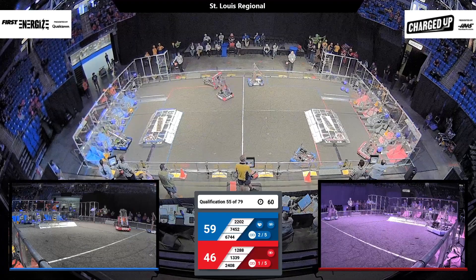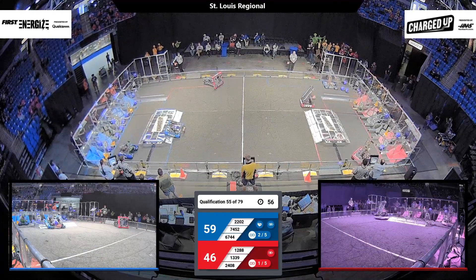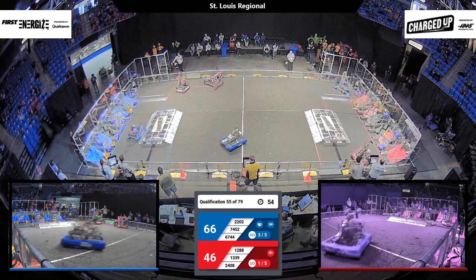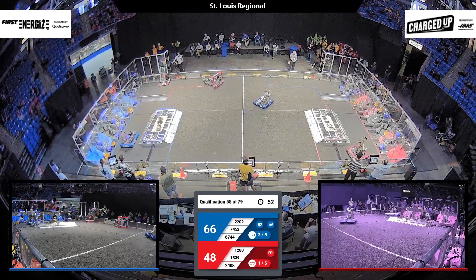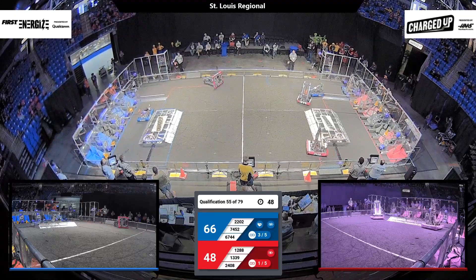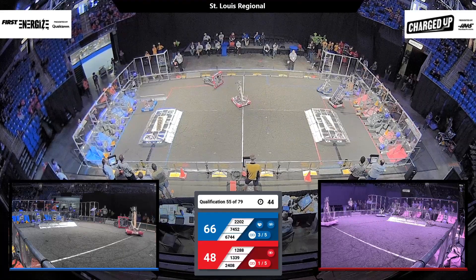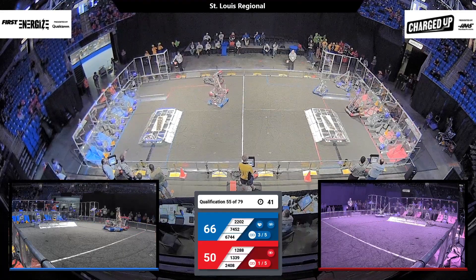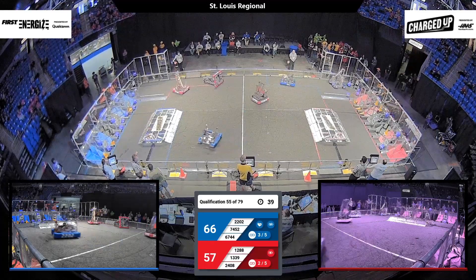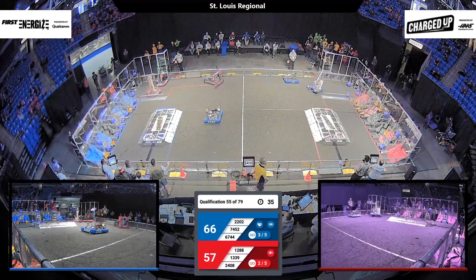The Doofenshmirtzinator — Beast Robotics' robot — zooms on over near the red alliance community, crosses their charge station, and looks to figure out where they can place this cube. Back over on the red side of the field, Angel Botics zooms in to place a cone and make sure it sticks past the red line so it scores, creating a link for their alliance.